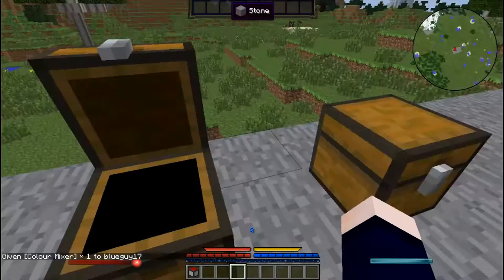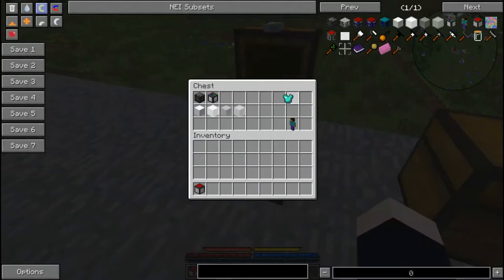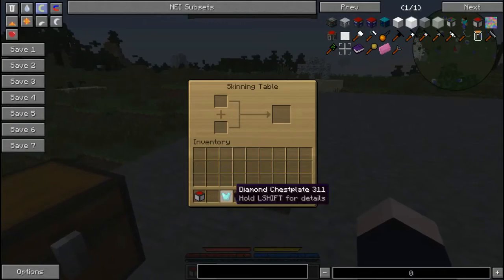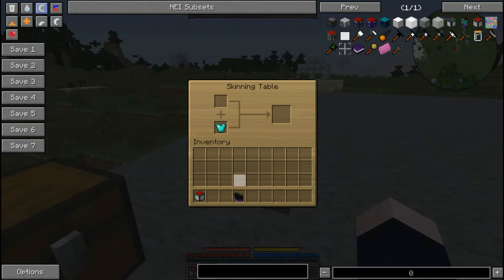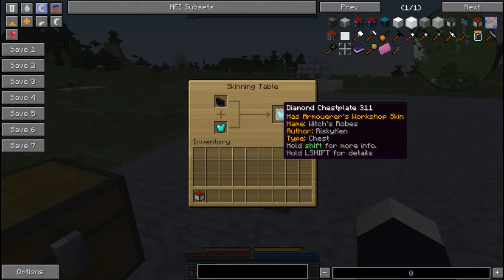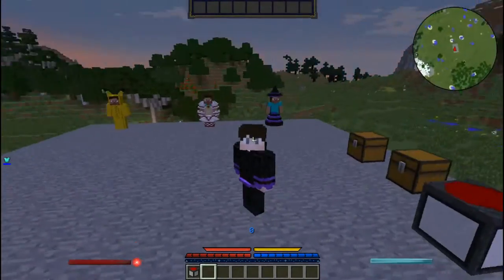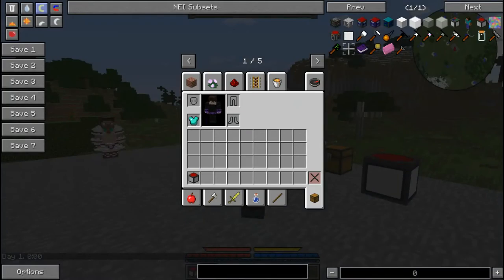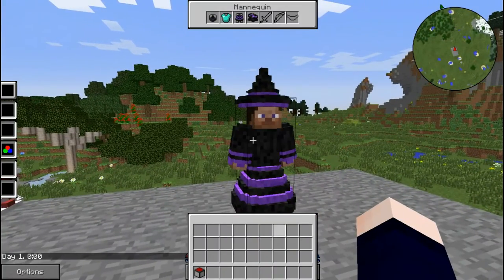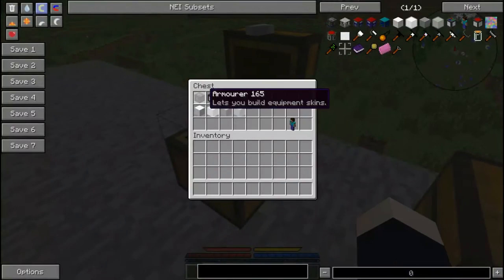Now, once you've done your fancy armor work and want to give it some durability, you use the skinning table. You just put in something like a diamond chestplate — this works with any kind of mod item. It shows up as the diamond chestplate in your inventory but with your custom retexture applied. So basically it's diamond armor just with a retexture.